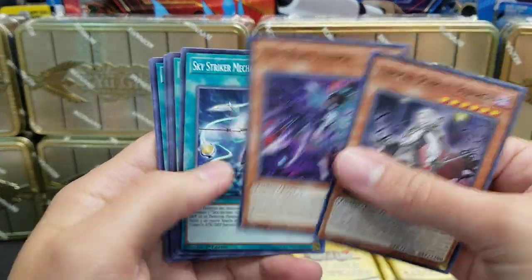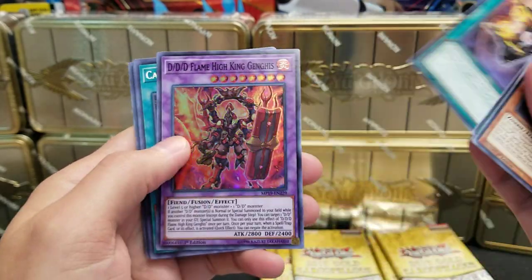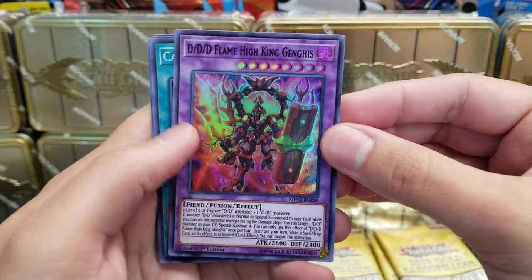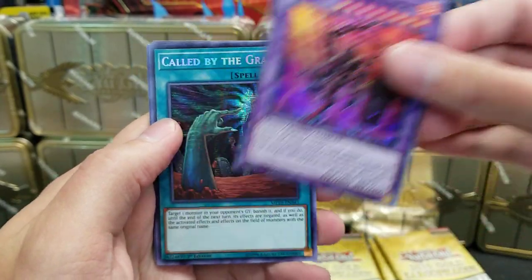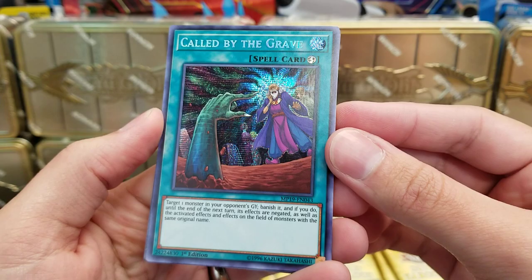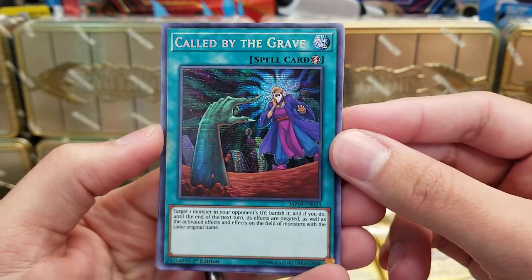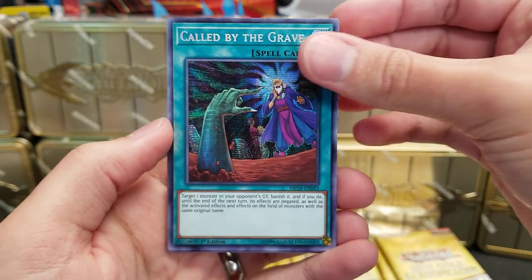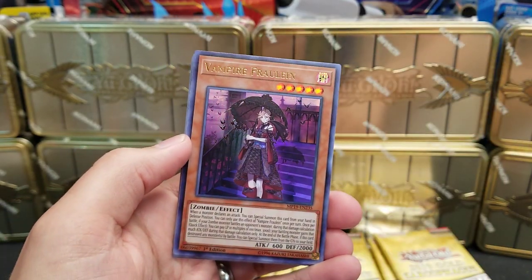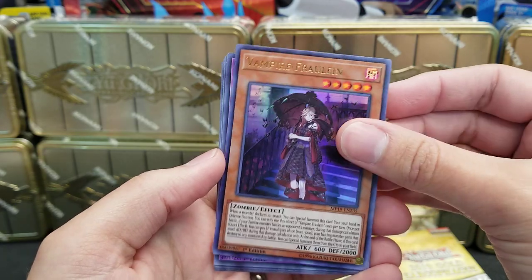Now, I'll page through the first couple packs here with the commons so you guys can see some of them, but we care about the shiny stuff first and foremost. Triple D, Flame High King Genghis. Called by the Grave. First pack, very nice. That's the second most expensive card as of the time of this recording. I don't want to put the values on it because things will change, but you get the idea. And Vampire Frohline.